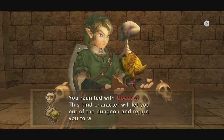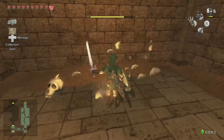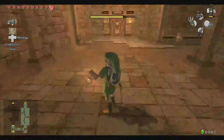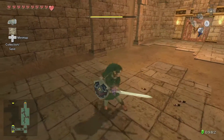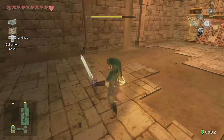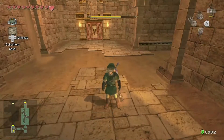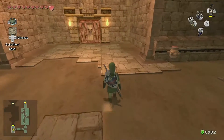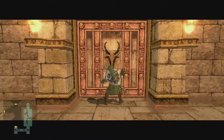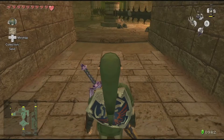We rediscover Okru once again. This kind of character will let you out of the dungeon. Don't need the lamp on for now. Stupid beetles — these things are creepy. If they latch on you, they will slow Link down, so watch out for that. Just kill them when you see them, and save your oil as much as possible. You gotta keep your oil level high.